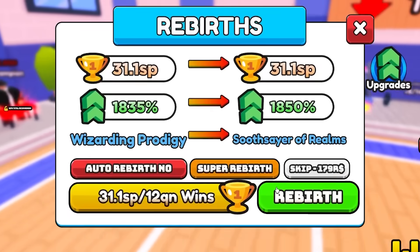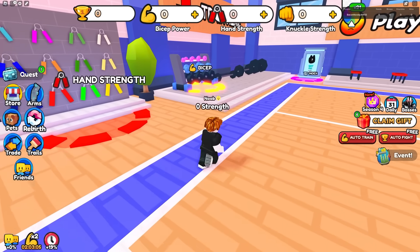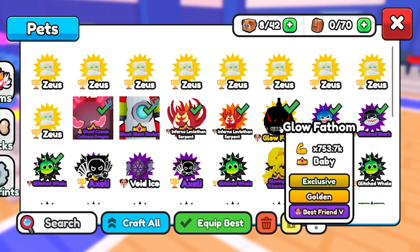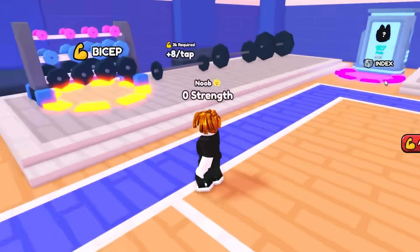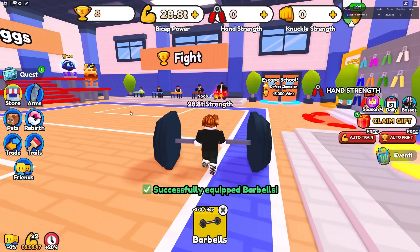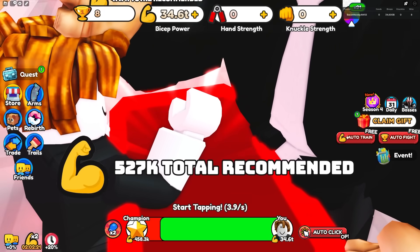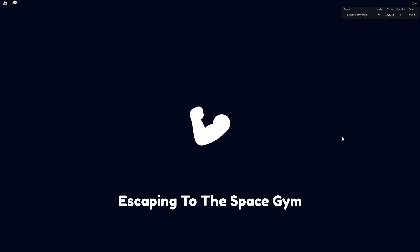All right, enough yapping, let's get started. I got all the pets over here and now let's just do a super rebirth so I can officially restart. I am at six super rebirths right now, which is obviously going to make this a lot easier. So check this out guys - I have eight pets equipped, eight of the newest pets. I got a huge version of this, normal version of that, the phantom pet, some ocean sharks - all the really rare pets. Let's get the dumbbell - best dumbbell gives me trillions of strength, yes sir. We're gonna go over here, auto fight this champion, and keep repeating and move on to the next area.